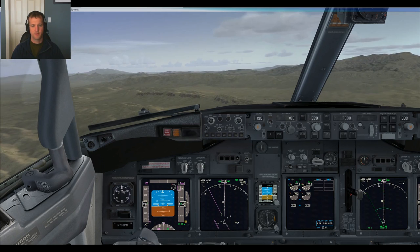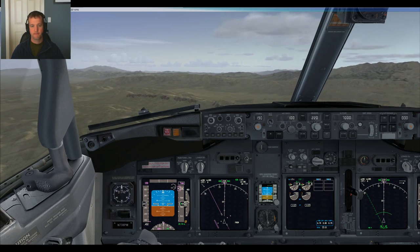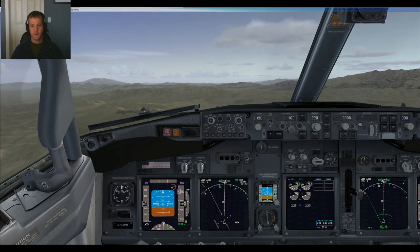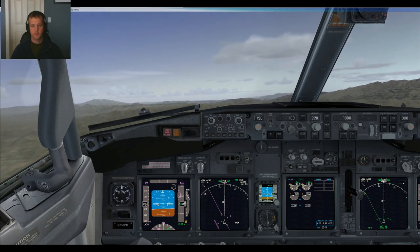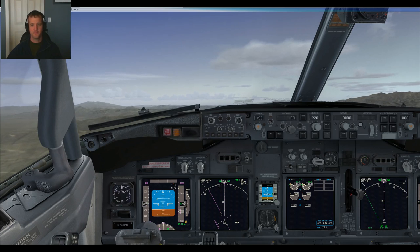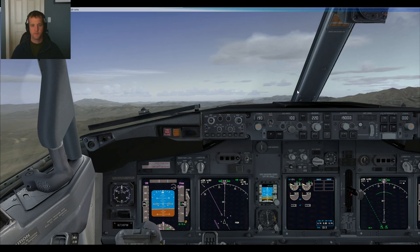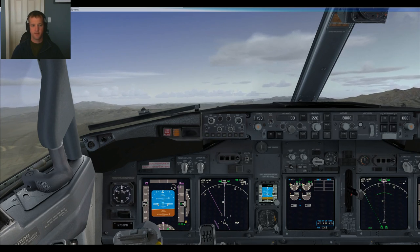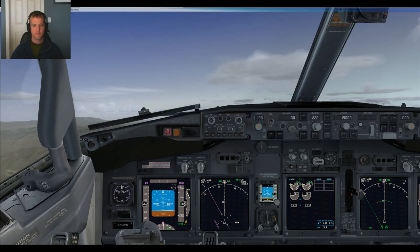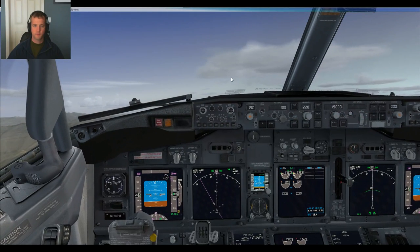Limited to 7,000 feet. Vegas Departure, Southwest 223, 6,600 on the McCarran 3. Southwest 223, Las Vegas Departure, ready — climbing. Climb via SID, departure frequency 125.02, squawk 4005. It's going to suck on that arrival though if my comms are jammed. Airspeed's way high now — climb via SID, departure frequency 125.02, squawk 4005.